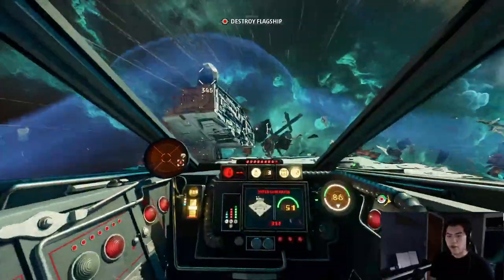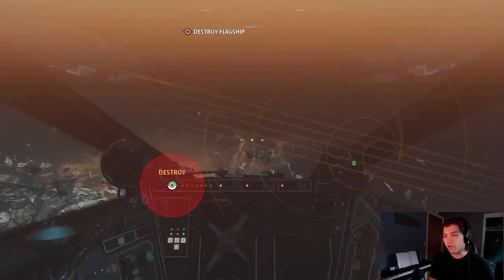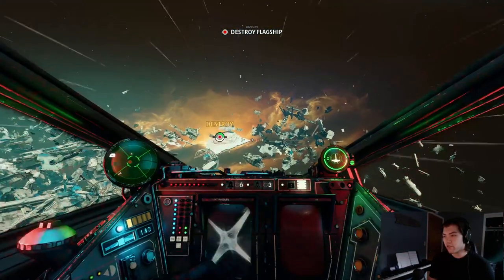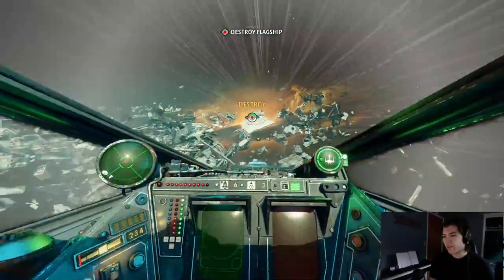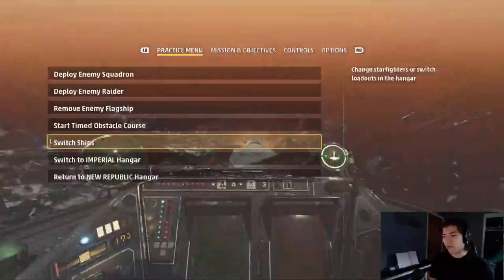What do you use for X-Wing objective aux? A concussion missile and boost extension. So let's go over to my standard X-Wing: burst lasers, boost extension for speed, for recharging all that boost instantly, and then a concussion missile for that damage.